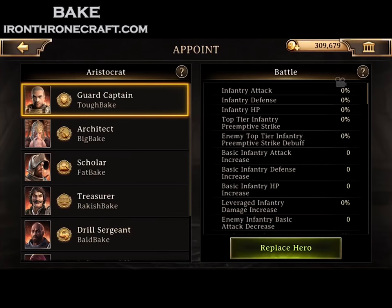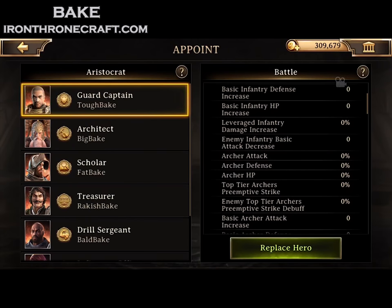The first thing we're going to do is go into our citadel and click appoint, and let's just look at the appointed heroes here. First one, most important one: Guard Captain.